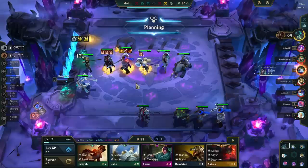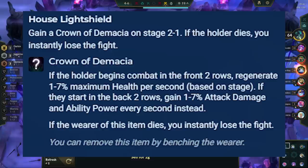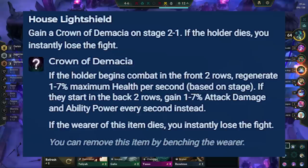Moving on to the Demacia region, House Light Shield gives you an item that provides percent HP healing or more damage per second depending on whether the item is placed on a champion in the front or back rows. You lose the fight once the holder of the item dies. Therefore, it's almost always best to put it on secondary carries, and putting it on tanks should generally be avoided, although it can work in some cases due to the percent HP.